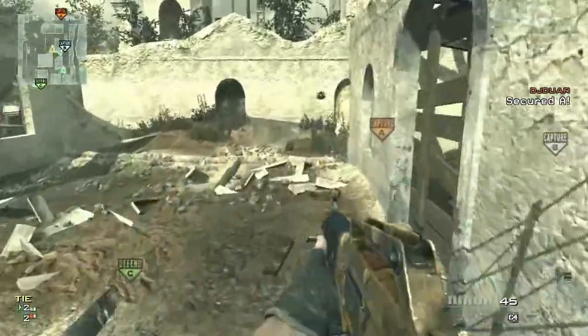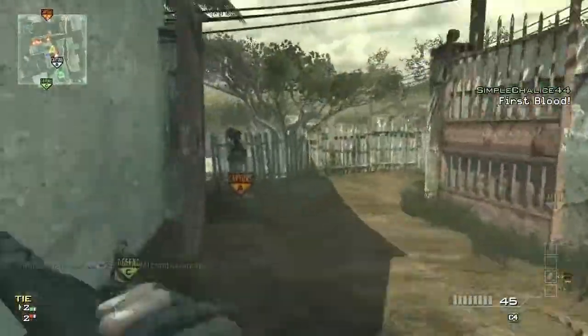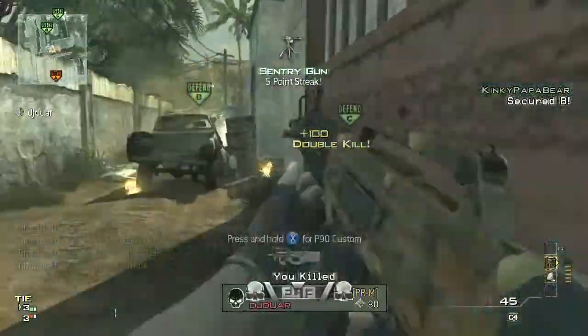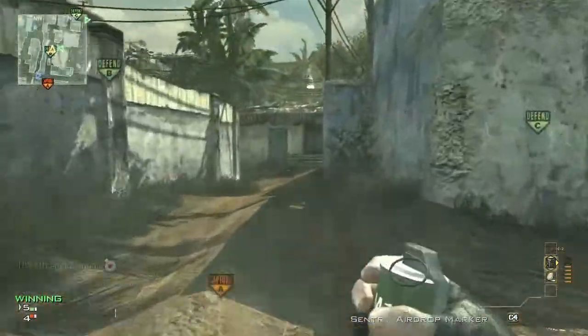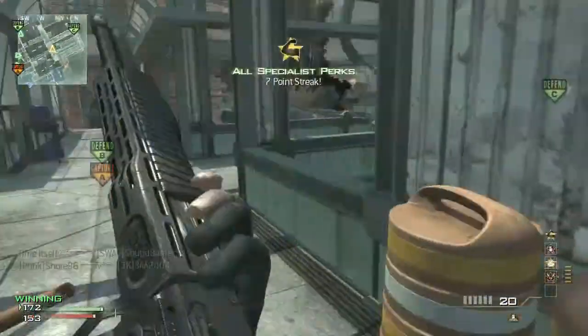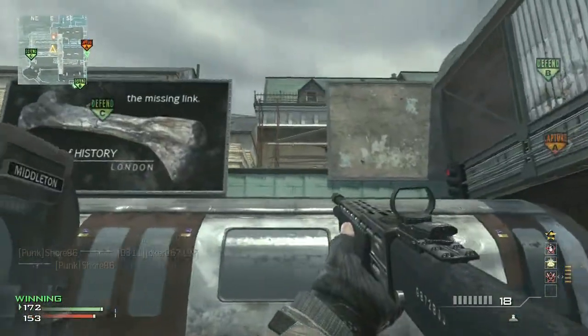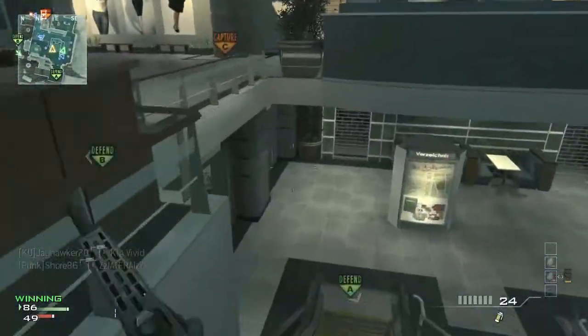I'm going to be going over statistics and probability for shotguns. I'm going to try to spice things up a little with gameplay though. In this first shotgun probability video, I'm going over the method of how I'm going to be looking at the different shotguns and the proficiencies. And then we're going to talk about steady aim and how it's the spread, not the damage drop-off, that's the limiting factor for your shotguns.